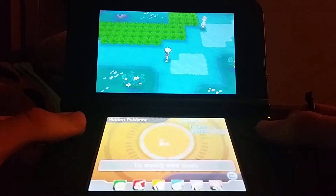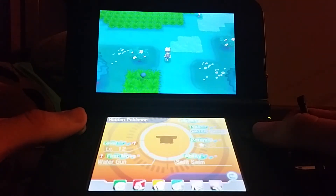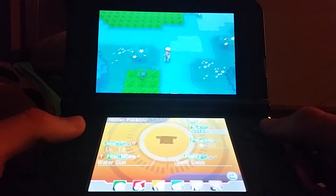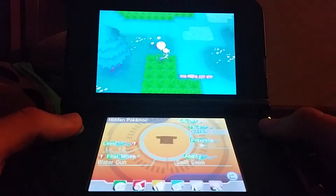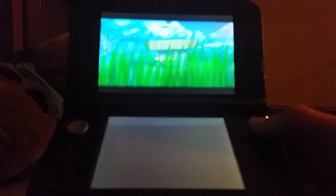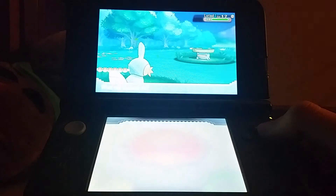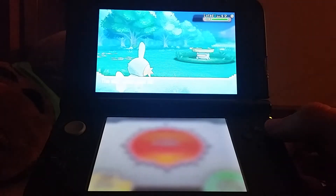Sounds like there's a Lotad nearby. Look at that — level 12! First move is Water Gun. Level 12. That is really nice. Using this feature, since we kept battling so many Lotads, we found one that's level 12 in Route 103. That's really nice — look, it's a higher level than I am. So let's try and catch this Lotad.